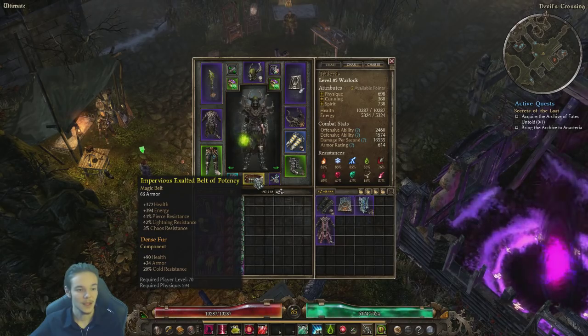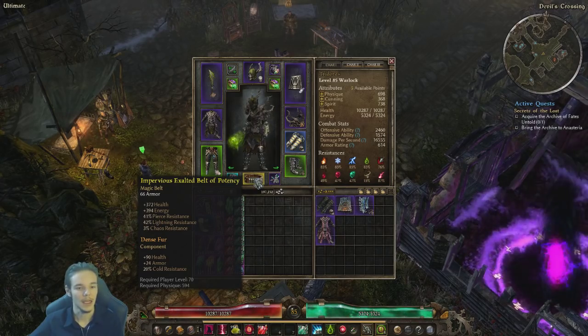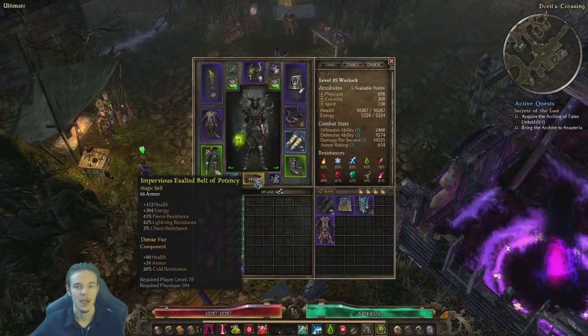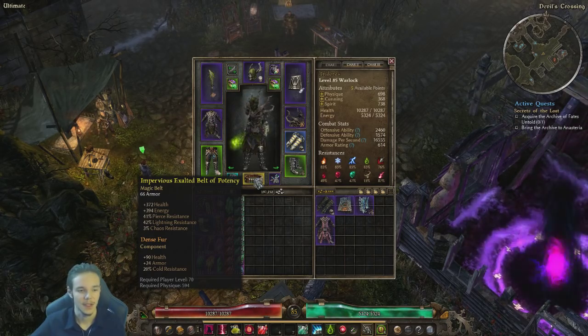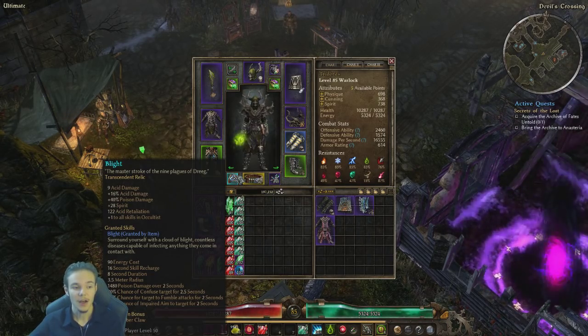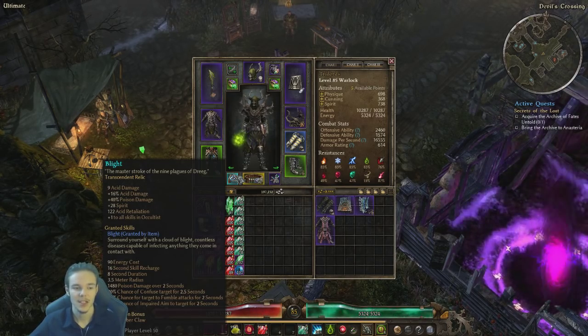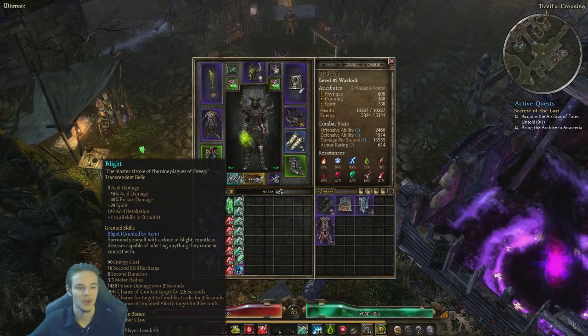And we're left with the Belt — an Impervious Exalted Belt of Potency. I wanted to get an Incorruptible one, but the Impervious one works okay. It gives me Piercing, which I was lacking, and a little bit of Chaos from the Blacksmith that I crafted with. I put a Dense Fur in there. We have the good old Blight. You could switch this up with Trig's Affliction — the only difference is you get 5% casting speed, which might be better than the 16% Acid and 40% Poison. It's basically the same thing; if you don't want to craft a Legendary one, you can stick with Blight.